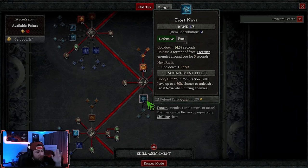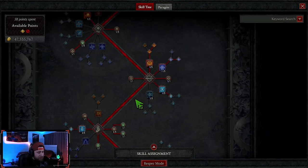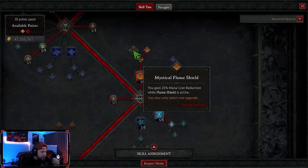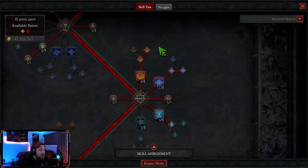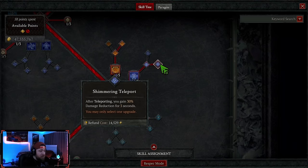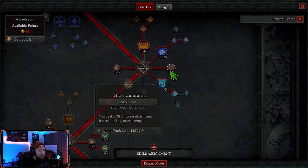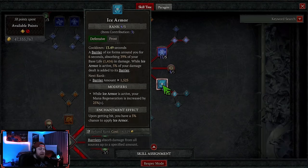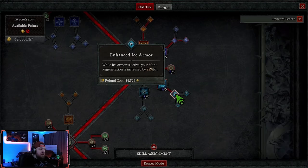We're taking all defensive skills except Frost Nova — we're not running it because we're taking Ice Blades, more on that in a second. We take Flame Shield into Shimmering for more healing. You don't need any mana cost reduction when you have Starfall. We max out Teleport into Shimmering Teleport for more defense, max out Glass Cannon for more damage, and max out Elemental Attunement — it's a lucky hit based skill with a 15% chance to reset a defensive skill every 10 seconds.